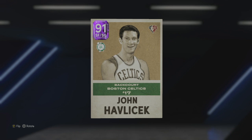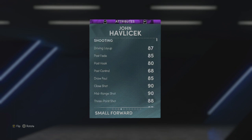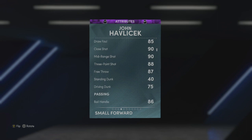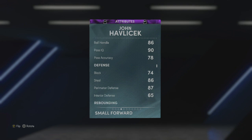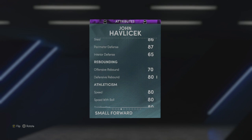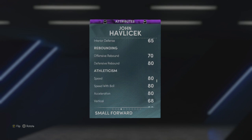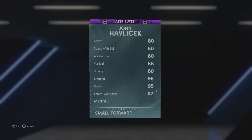Yeah, I'm so excited about this Hondo — as a Celtics fan, you got a lot of legends. So yeah: 91 shooting, small for shooting guards, 90 offense, 90 defense, 65 from three. We got an 87 driving layup, 90 mid-range, 88 three-point shot, 40 standing dunk, 75 driving dunk — better than I thought. 86 ball handle, 74 block, pretty high for a wing, 86 steal, 87 perimeter defense with a 65 interior defense, 70 offensive rebounding, 80 defensive rebounding. He's kind of slower with only 80 speed, but he has a 68 vertical, 80 strength.